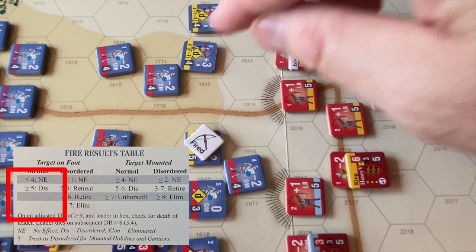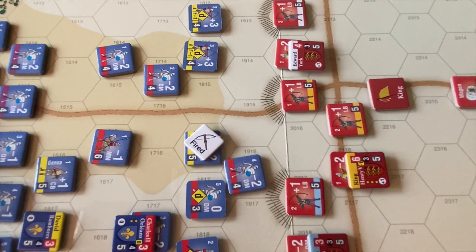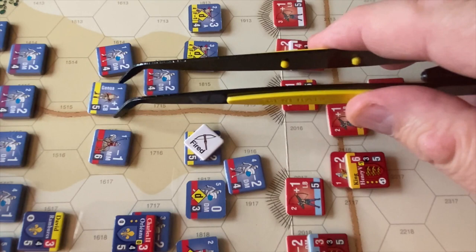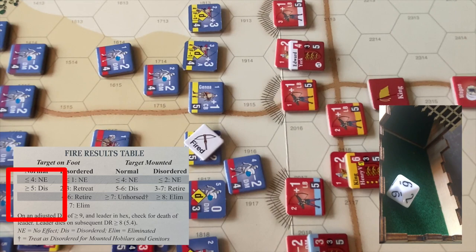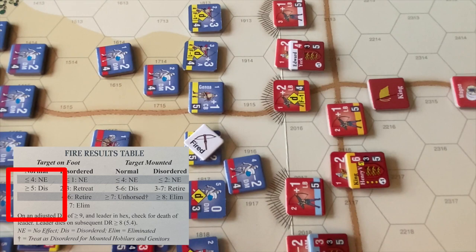We're going to move these crossbows from the back — they can move 1, 2, 3, 4 and fill that gap. They take a shot at the longbows as well. At this range the crossbows have a plus 0 modifier, so rolling with no modifications on the longbows — 6, disordered. Good result. The longbows return fire, getting to fire at the undisordered state since fire happens simultaneously. They have a plus 1 modifier but get a 0. No effect. Now these last disordered archers take a shot at Edward of York at range 2, modifier is minus 1 for being disordered. 4 minus 1 is 3, no effect. They don't get a return shot because York's are men-at-arms.